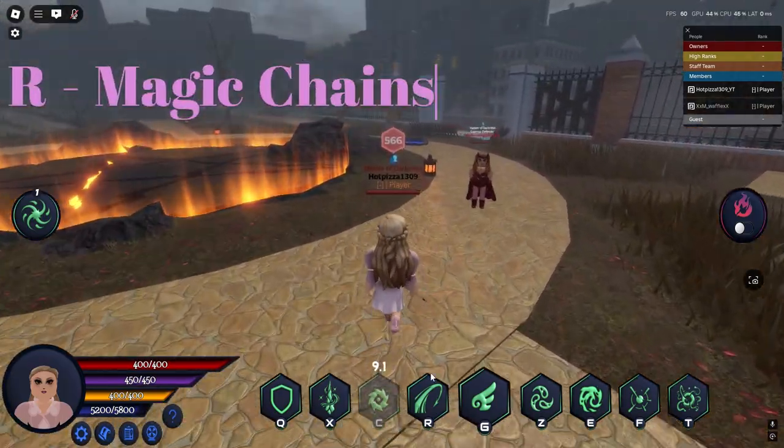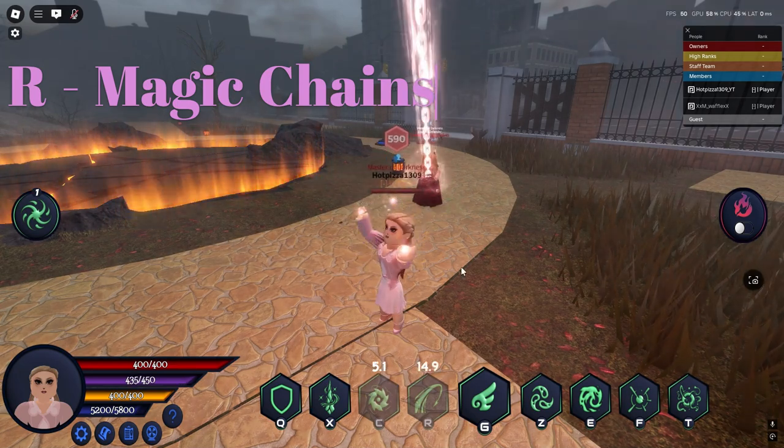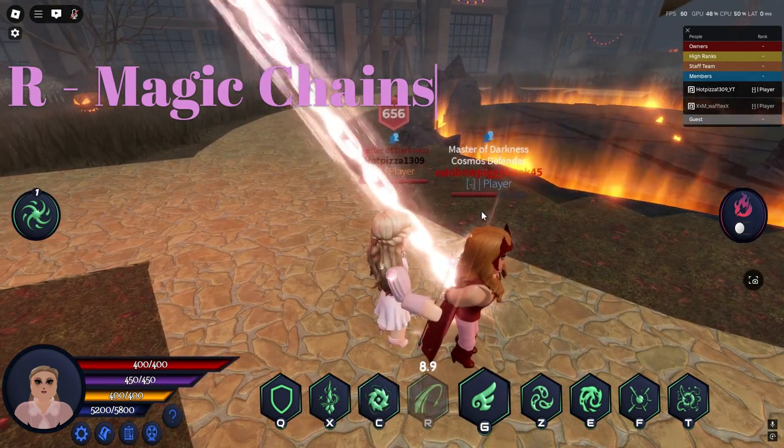The next key bind is R, aka Magical Chains. This will chain up everybody around you while taking their health and magic and giving it to you. If you already have full stats, it will not give you anything.